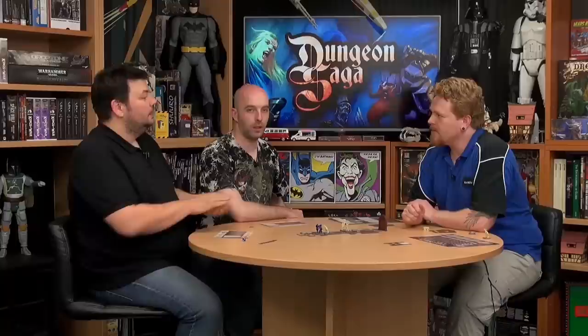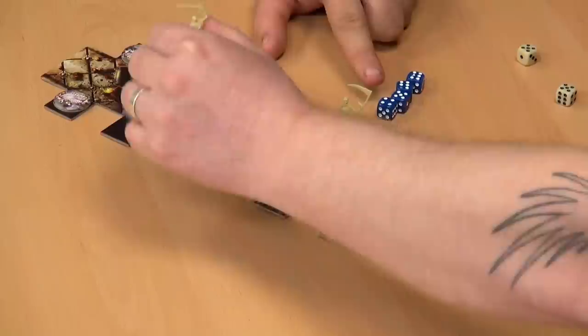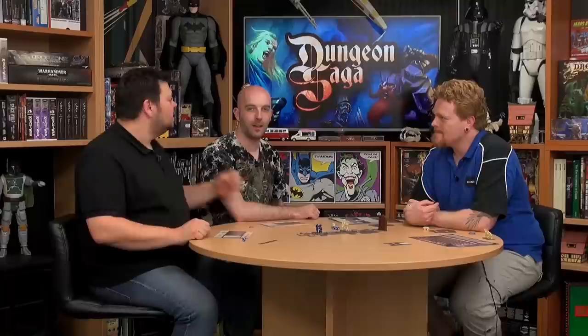Now the next one — is he outnumbered now? He is outnumbered. So he doesn't go down in dice but goes down in armor — my two pluses count this time. Six beats that, everything beats his one. Crushed, dead, gone — that is pulverized.